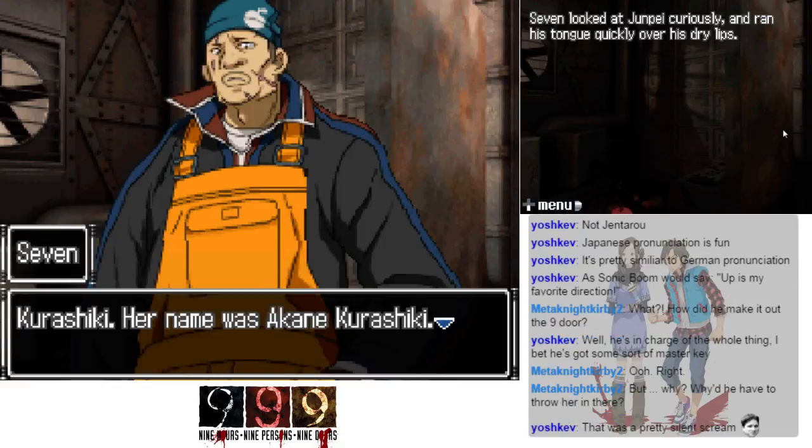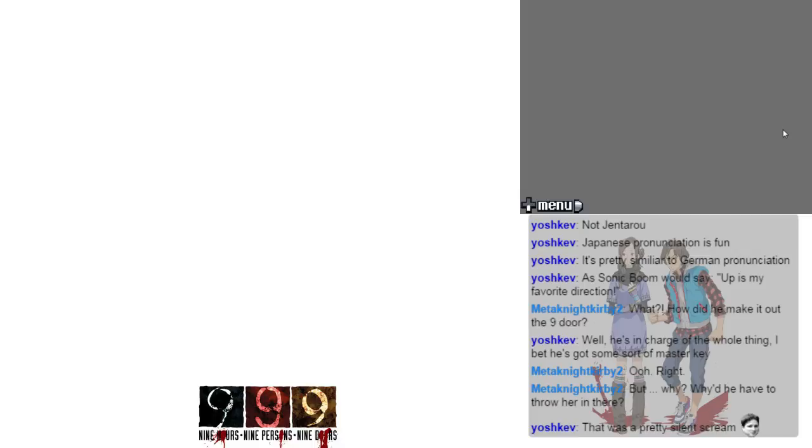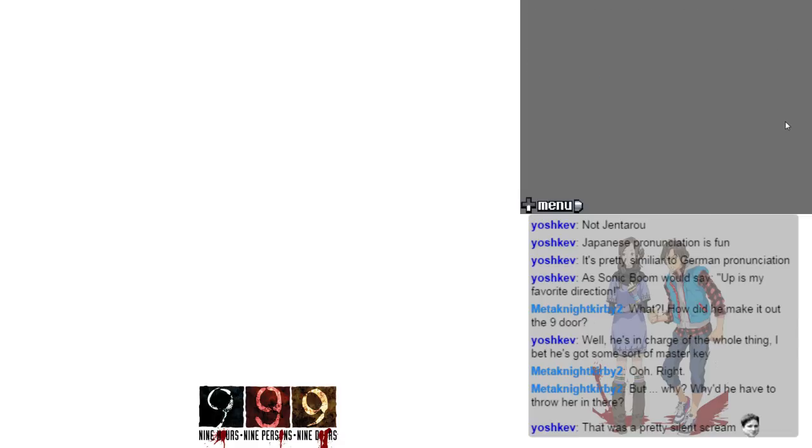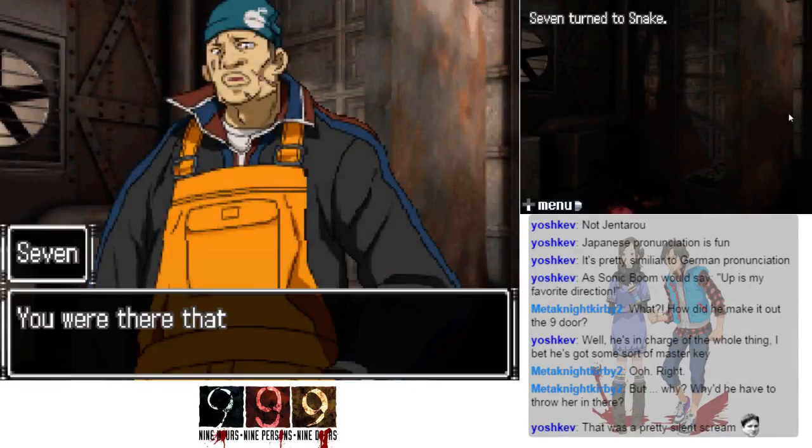Seven looked at Junpei curiously and ran his tongue quickly over his dry lips. Kurashiki. Her name was Akane Kurashiki. Something inside Junpei stopped. He had no more words left — he was just a shell of flesh and bone. Seven turned to Snake: you were there that day, weren't you?